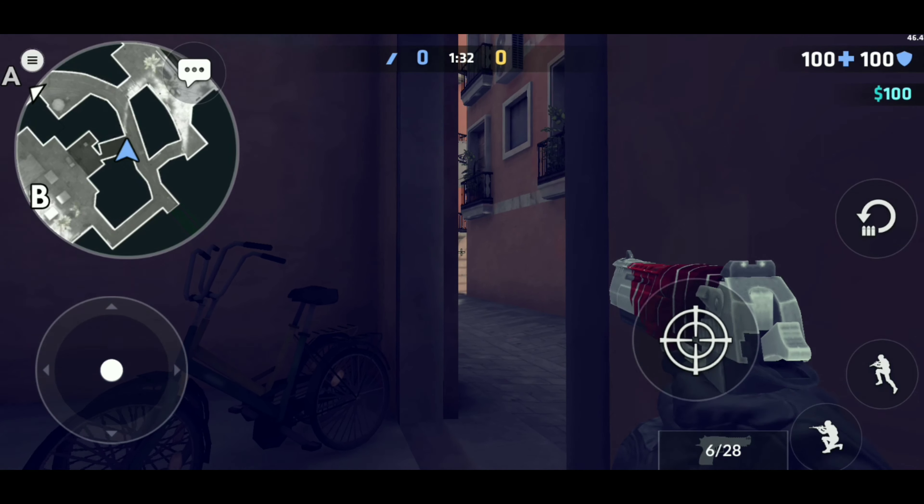Tip number six — you can actually wall bang these signs, which are all over the map. Hold this specific position and wall bang it for players pushing in any direction. When T-side players push through the mid steps, sound them out, wait for the right moment, get your gun ready, hold that position, and pre-fire — it will wall bang all the way to those mid steps.